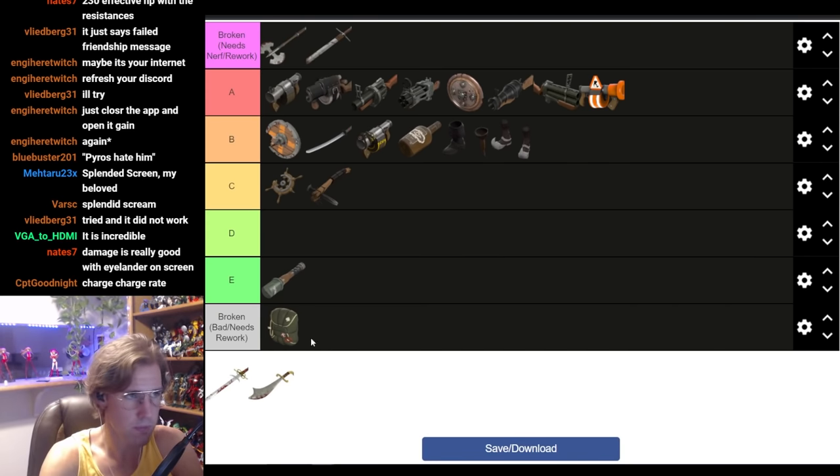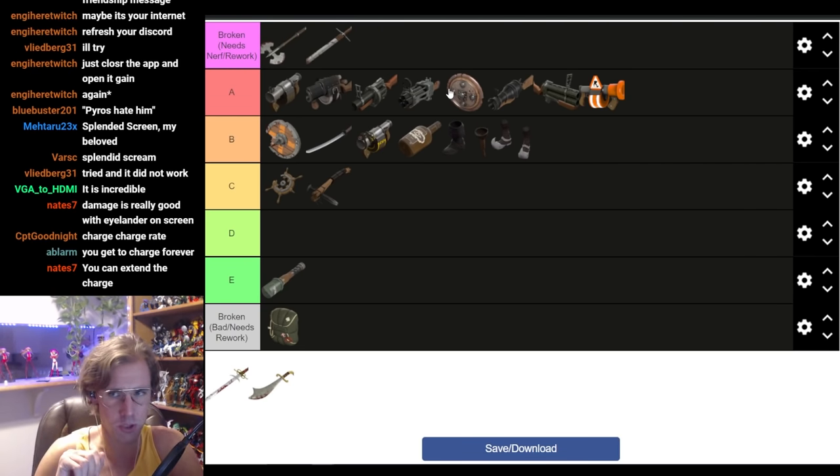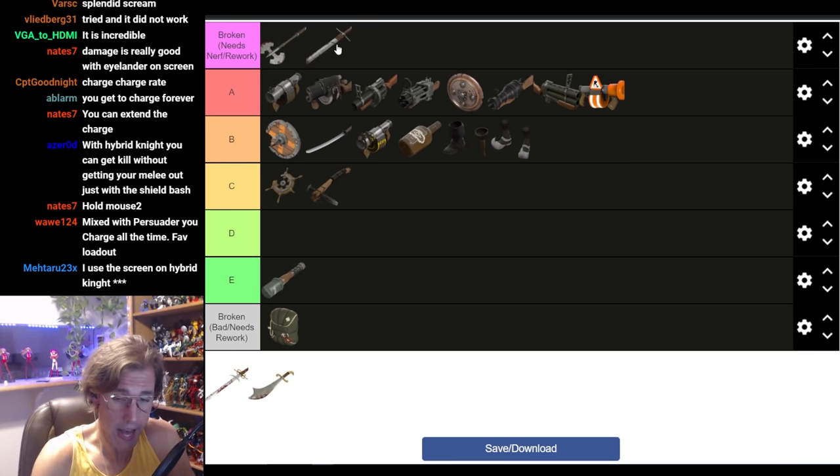Pair it with the Persian Persuader — the Persian Persuader, Splendid Screen, and Booties is probably the best Full Demo Knight loadout unless you're using the Eyelander, because you always have charge. You get charge from ammo, from swing hits, from kills — you're never without charge with the Persian Persuader and Splendid Screen setup unless you completely mess up. The increased shield bash damage also helps you secure kills on higher health classes. But Full Demo Knight with the Eyelander and the Splendid Screen is hideously broken and needs to be nerfed.